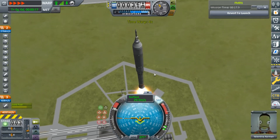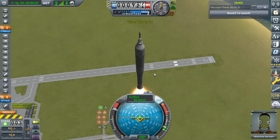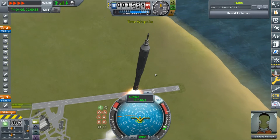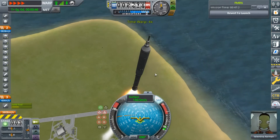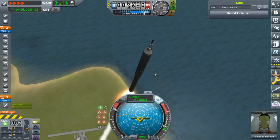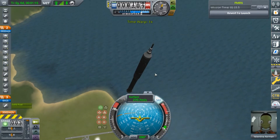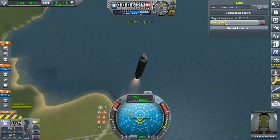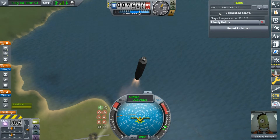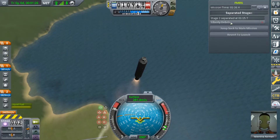So yeah, we're just going to do our ascent. The fuel on the solid rocket booster is going to burn. We detach, and you can see here that it shows the debris we just separated.